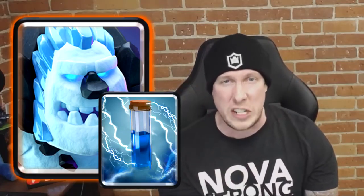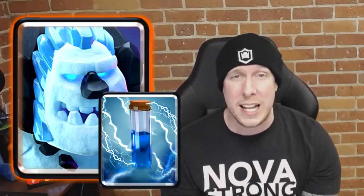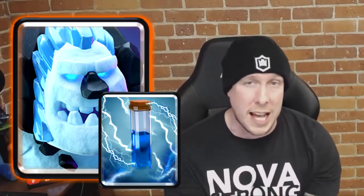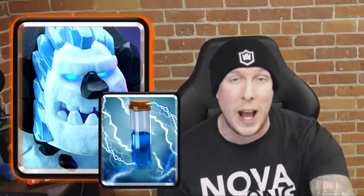Number three might be a surprise, but I feel passionate about this one: Ice Golem and Zap. Ice Golem is a strong card with amazing utility for two elixir, and when you add Zap they can kill minions and swarm troops together — a great one-two punch. I think this combo is really underrated, especially against Minion Hordes or any big swarm attack. Ice Golem's death damage kills Skeletons and Bats on its own, but combo it with Zap and you start taking out Spear Goblins, Goblins, and Minions too. That's why Ice Golem and Zap come in at number three.